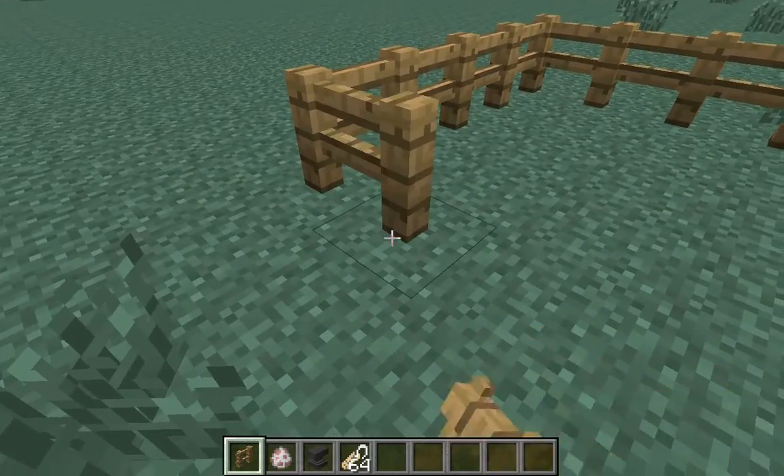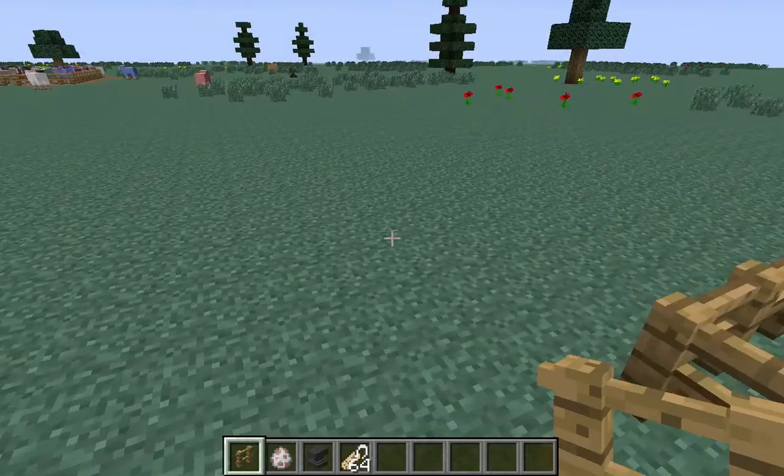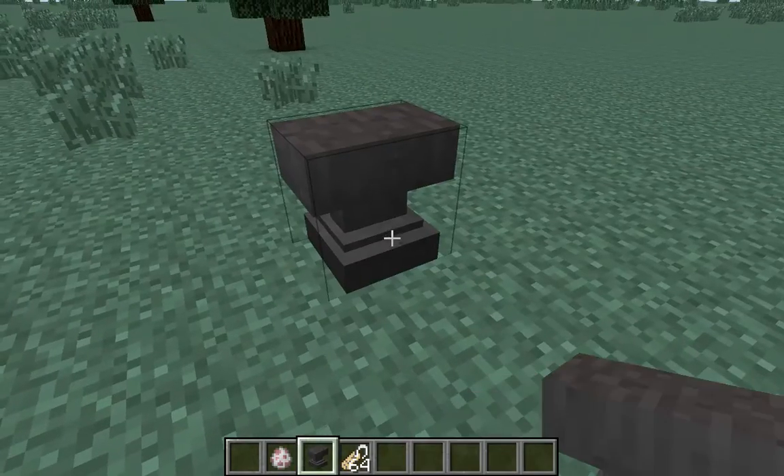So, all you need is a fence, some sheep, an anvil, and a name tag — or name tags.